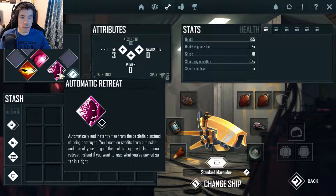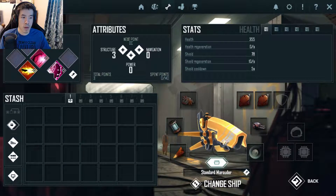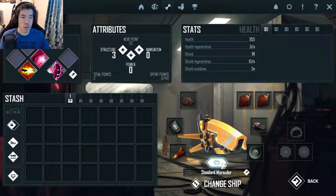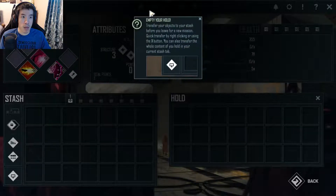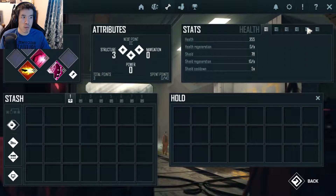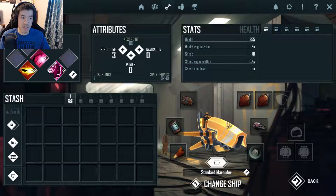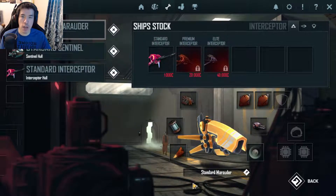From here you can improve the main characteristics of your ship, buy new skills, and select the skills you'll take into your next mission. You can also fit your ship with stuff you've bought or salvaged from the battlefield. Right now your personal stash is pretty empty, but no doubt you'll bring a lot of cool stuff from your next assignment. How do I change ships? Oh — change ship, there we go!